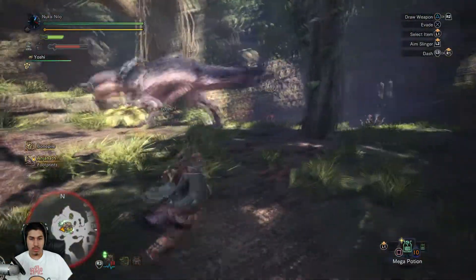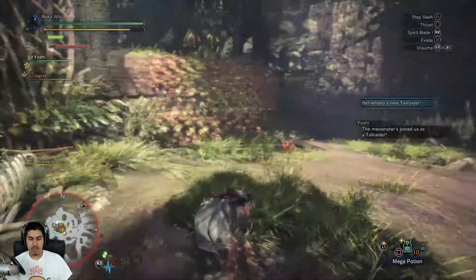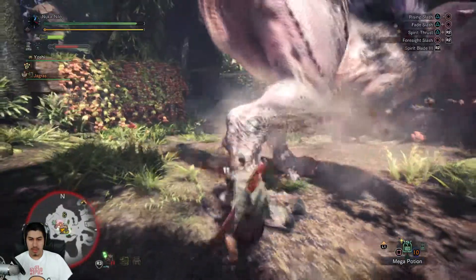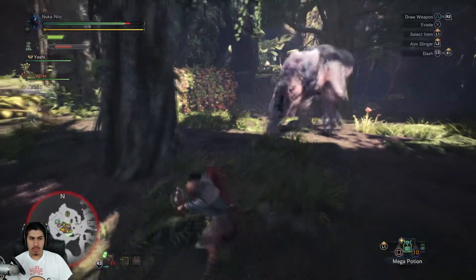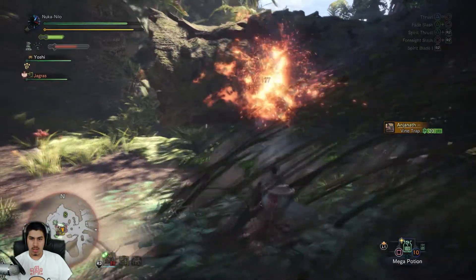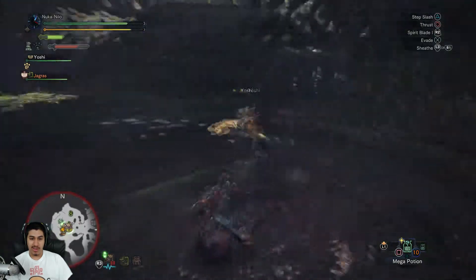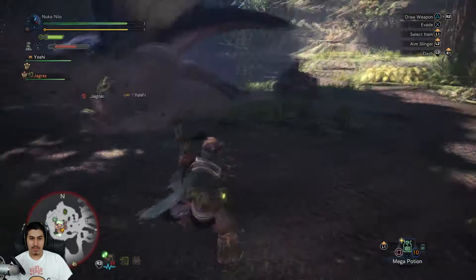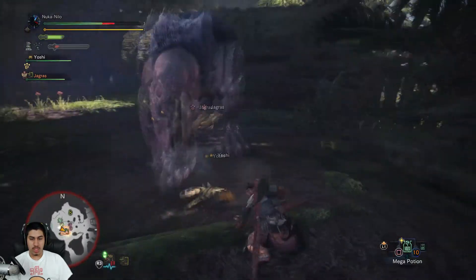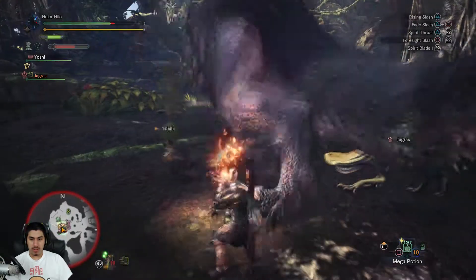I know you can cut off his tail, I know that for sure. Oh that tail whip! I should probably start fueling up my spirit gauge. Look at the cat though — he's running a jagras. Yoshi made a jagras his little bitch! The jagras is actually fighting for me, or for the cat.